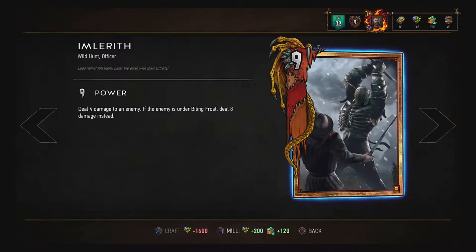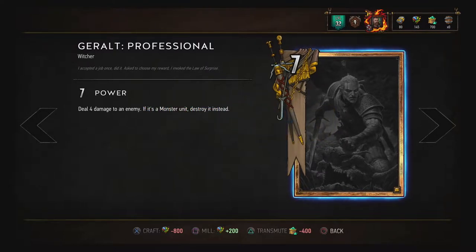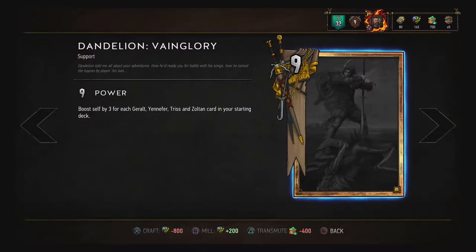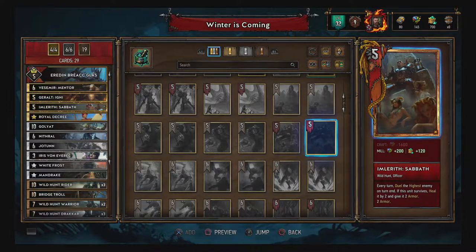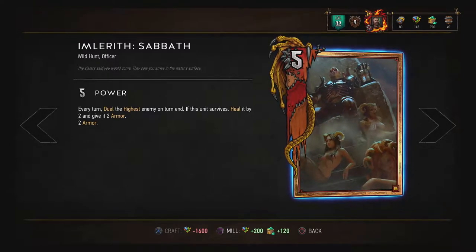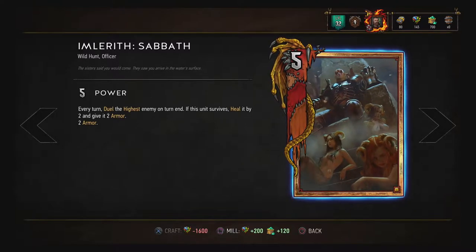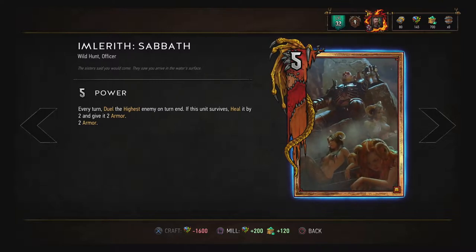His newest version, however, changes that completely. The last edition of cards contained a lot of existing characters, and therefore new versions and alterations of those characters, further defining their unique personalities. Imlerith Sabbath is the new version of the Imlerith card and boy does it pack a punch. At 5 health and 2 armor, it doesn't look like it at first glance — the fact that it duels the highest opponent at the end of your turn every time does seem to doom it to a quick end.